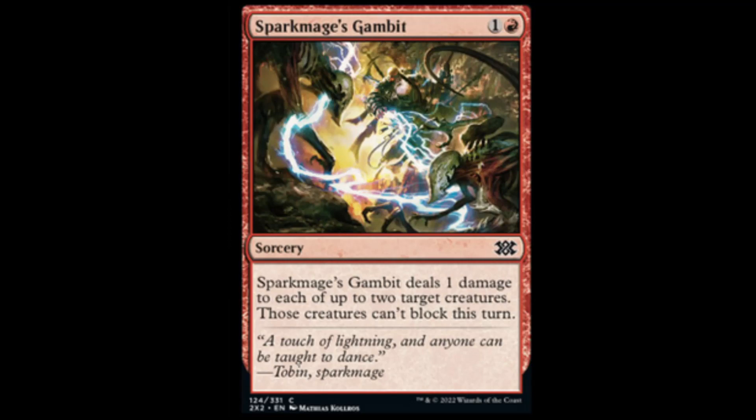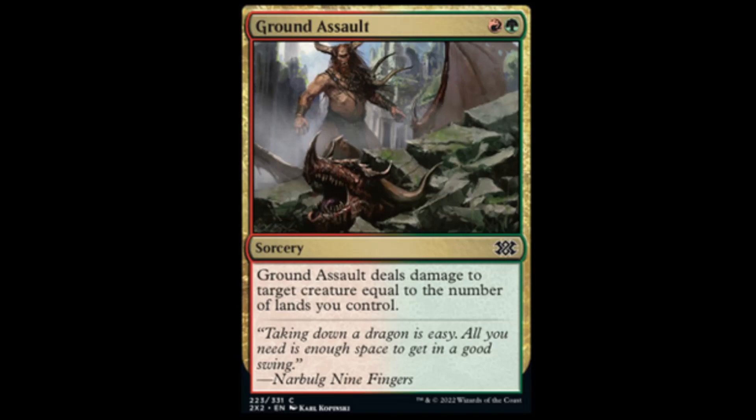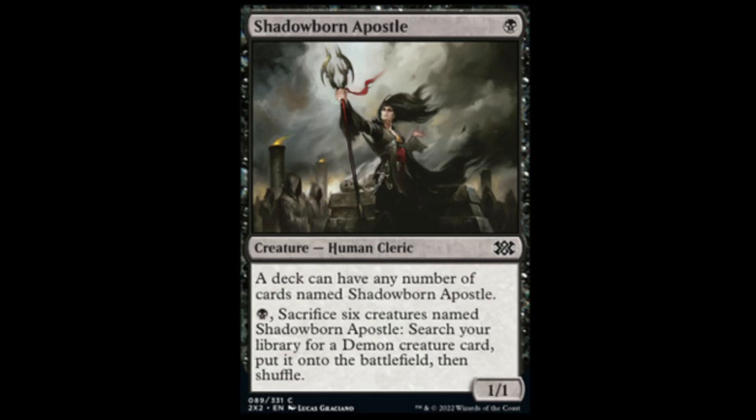After that, we have Spark Mage Gambit: red and one sorcery — deals one damage to each of up to two target creatures and they can't block this turn. Looks like a Zendikar set. Ground Assault: green and red — Ground Assault deals damage to target creature equal to the number of lands you control. Good removal, good for draft. Shadow Born Apostle — this thing's actually pretty hot. It finally got a reprint: one black for a 1/1, your deck can have as many as you want. For one black, you can sacrifice six creatures named Shadow Born Apostle, search your library for a demon, put it on the battlefield, and shuffle.